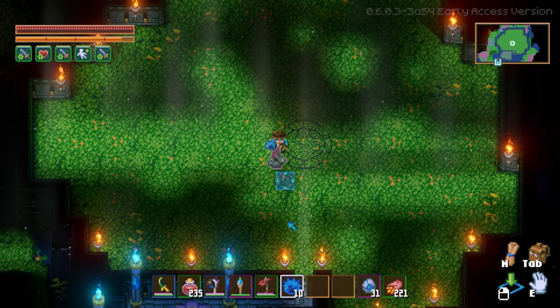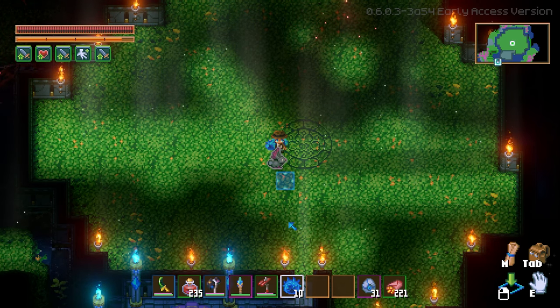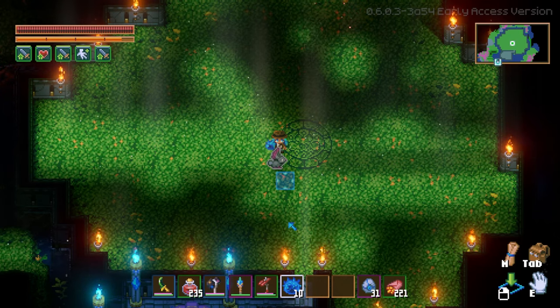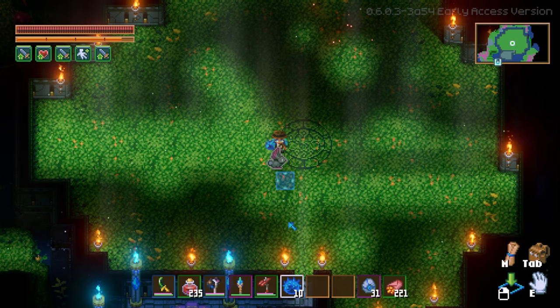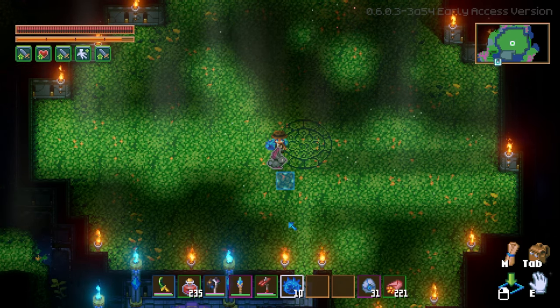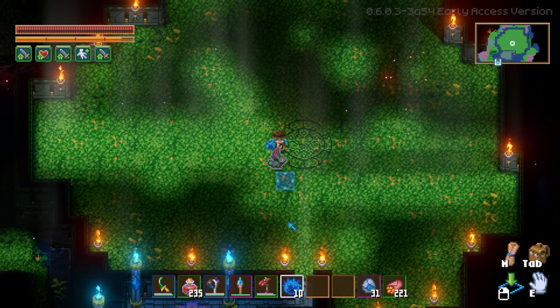Your pets gain experience points whenever you do damage to creatures. When I'm hitting the boss, my pet is gaining experience as I'm attacking. Importantly, more damage does not equal more experience points for the pet — it's hits. So I want to do more hits. That means I'm not going to buff myself before the fight, because otherwise I'll kill the boss too quickly and won't get as many hits in. I actually want to lower my damage a bit — not so much that I get myself killed, but enough that I stay in control without killing too quickly.